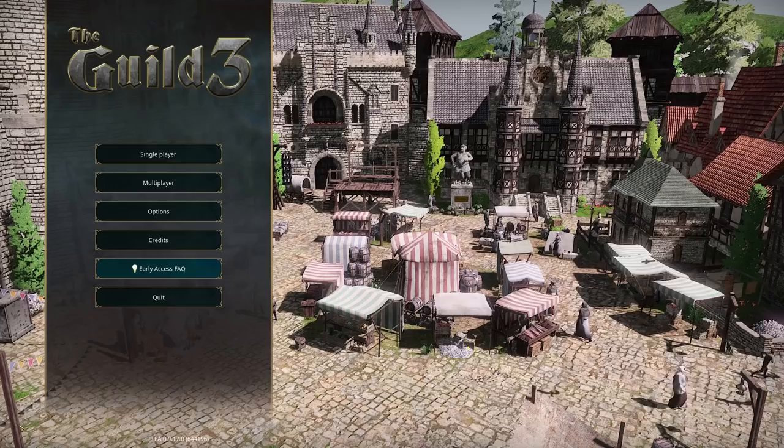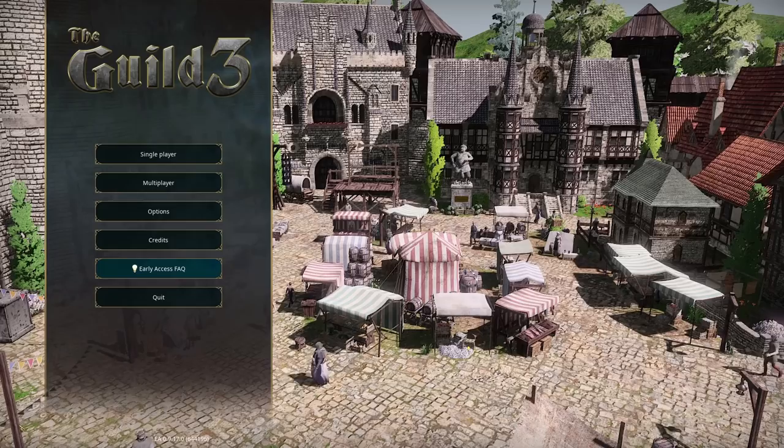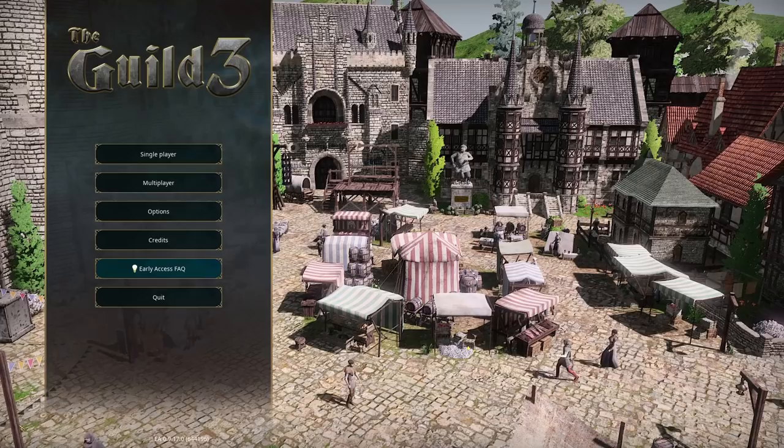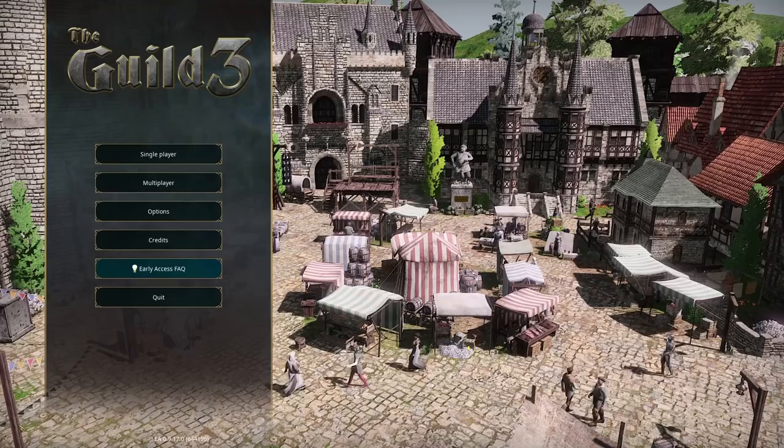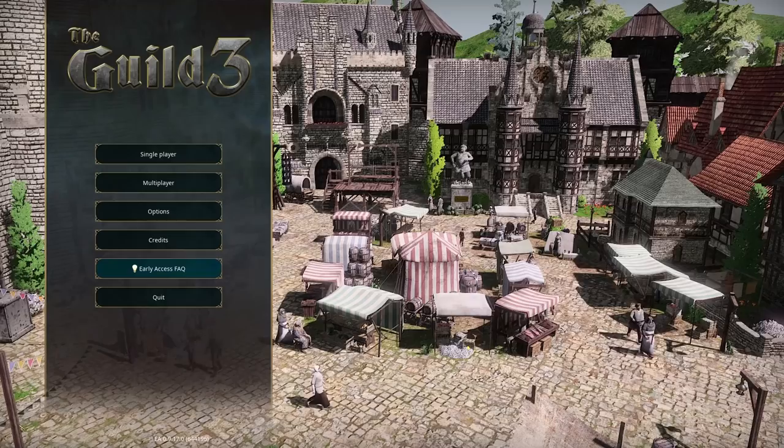I thought we should pop back into it just to see what's changed, because it has been updated quite a bit. The fundamentals of the game are still there — we have our dynasty, characters, and businesses. But there have been some big changes to how the markets work, and also fairly big changes to how the enemy dynasties operate. Previously, the enemy dynasties didn't really do very much at all; they were just sort of pottering about in the background. But now they play a much larger role in the game.